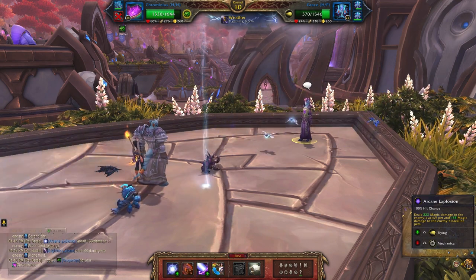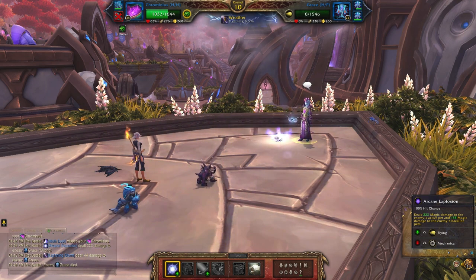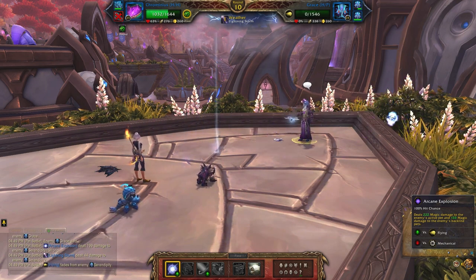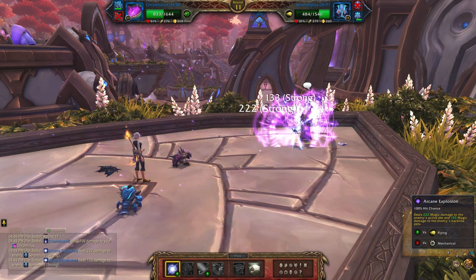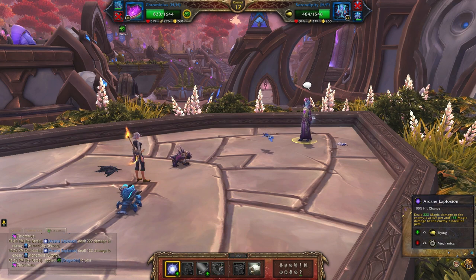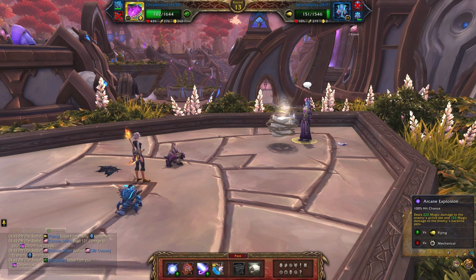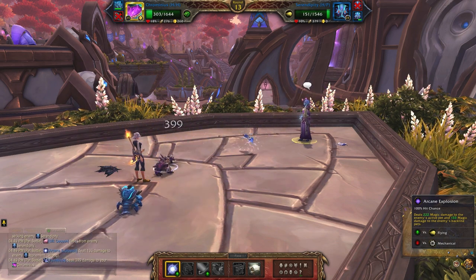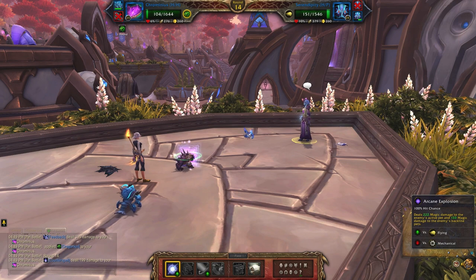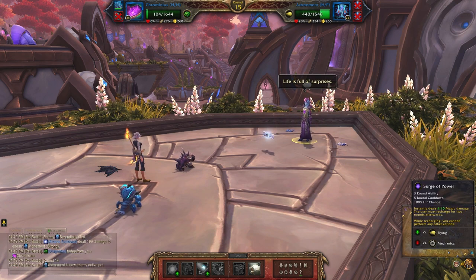You want him to get at least two charges off because you want to do damage to all three pets — the longer you can do that the better. Keep going with Arcane Explosion to hit all the other pets, then use Surge of Power.